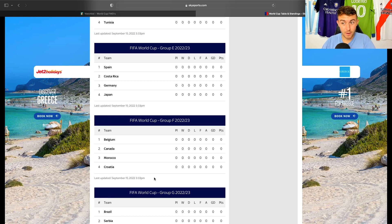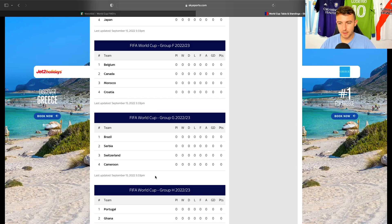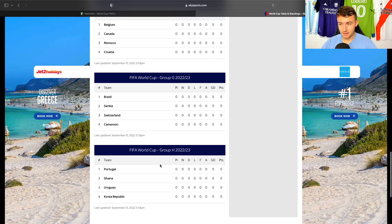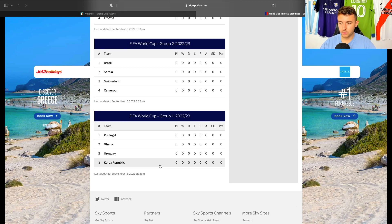Group G: Brazil, Serbia, Switzerland, Cameroon. Switzerland just recently beat Spain 2-1 in the Nations League. Serbia — definitely no mugs. Brazil are Brazil. I can see there being goals in that group. You'd hope Brazil would qualify, but I can't really see who's going to finish second. Group H: Portugal, Ghana, Uruguay, Korea Republic. Portugal probably go through, and then either Ghana or Uruguay. I can see Portugal scoring a few goals in this group, so we will look at their forward options.